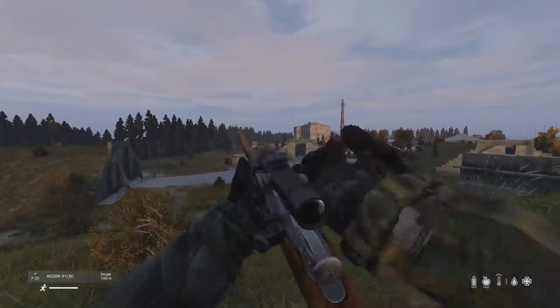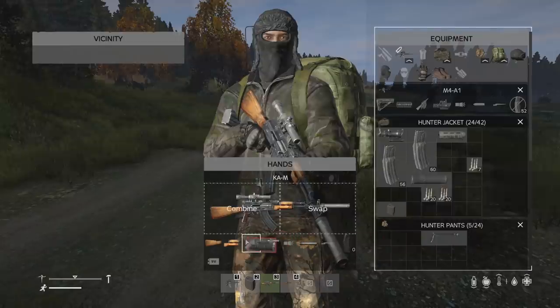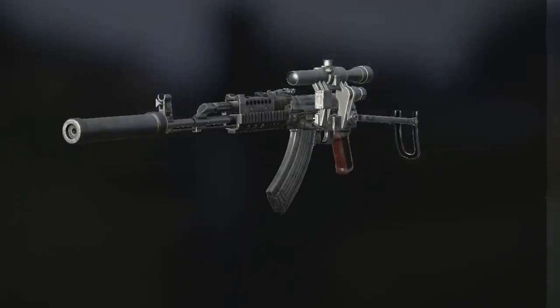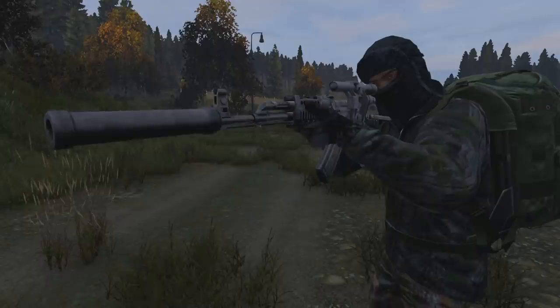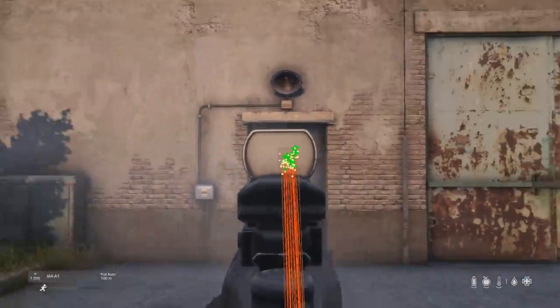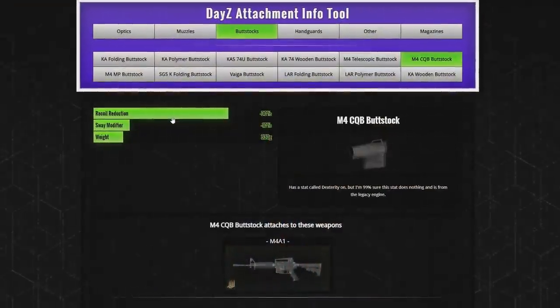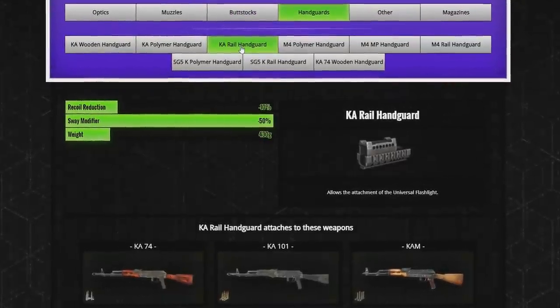The final attachment changes are the buttstock and handguard changes. I'm covering these together because handguards and buttstocks impact the same stats. First, 1.13 has removed the accuracy-improving stat from buttstocks and handguards — in 1.12 they used to improve accuracy, but now they do not. This means the only attachments that improve accuracy are optics, sights, and muzzles. Instead, buttstocks and handguards now focus on reducing recoil and sway, with some attachments reducing recoil by as much as 30% and some reducing sway by as much as 50%.